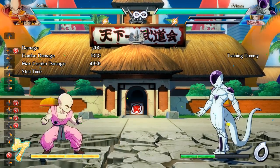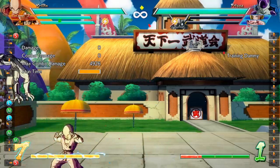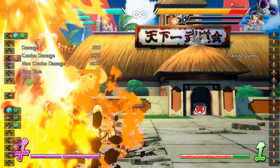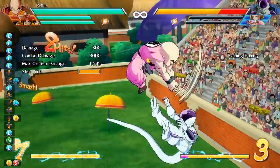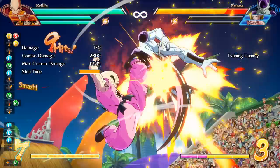The next special move Krillin has is his Solar Flare, which is probably his least useful, but it does have a big hitbox and you can cancel it instantly into specials. Solar Flare is also used a lot in some crazy sparking blast combos, so when you're getting really optimal with Krillin, it'll probably come more into play. His last special move is his Rock Toss, which surprisingly is actually pretty decent when you get a hard knockdown — you can throw the rock to prevent your opponent from doing any risky attacks on their wake up.